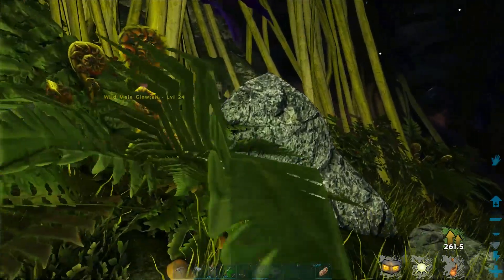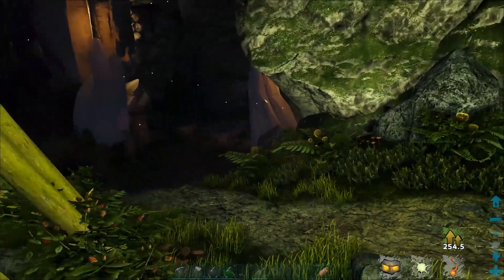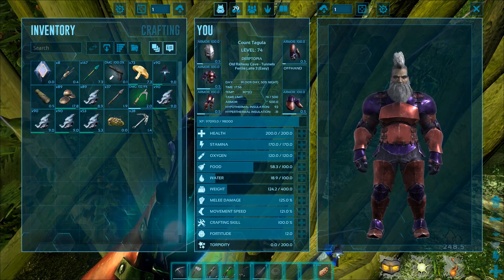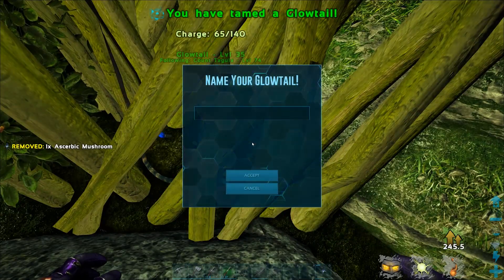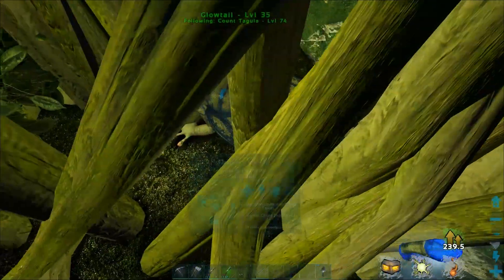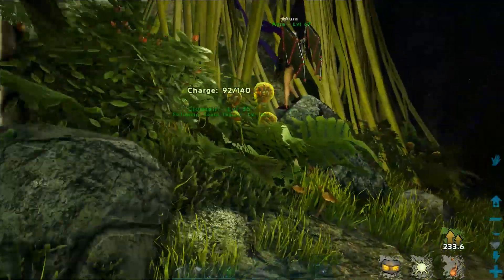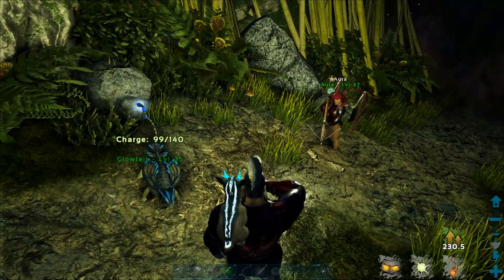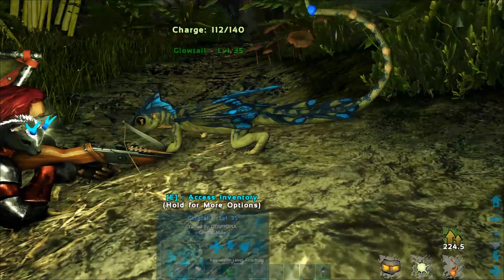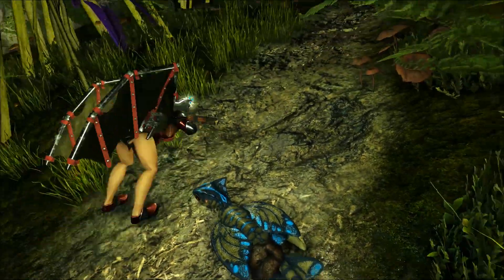We have found the first Glowtail - it was hidden in the little brush right here, just hiding. It's level 24. There should be like two or three in here. Do we have its mushroom? I believe it's the acerbic mushroom - so we can just kind of go up to it and bam, we got ourselves a Glowtail. I forgot I can't pick it up because I've got the goat. So we'll leave that one there. That one actually looks really, really cool - look at it. I like the blue on it, that's like my favorite color blue on the Ark color palette.